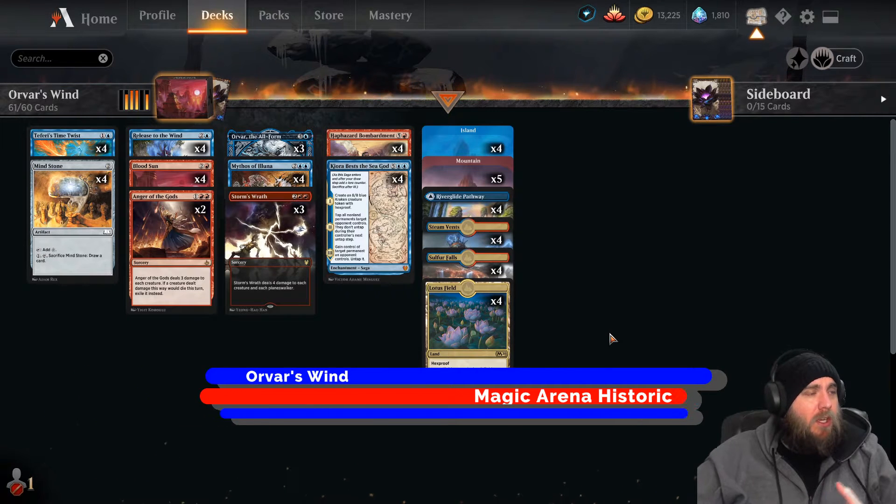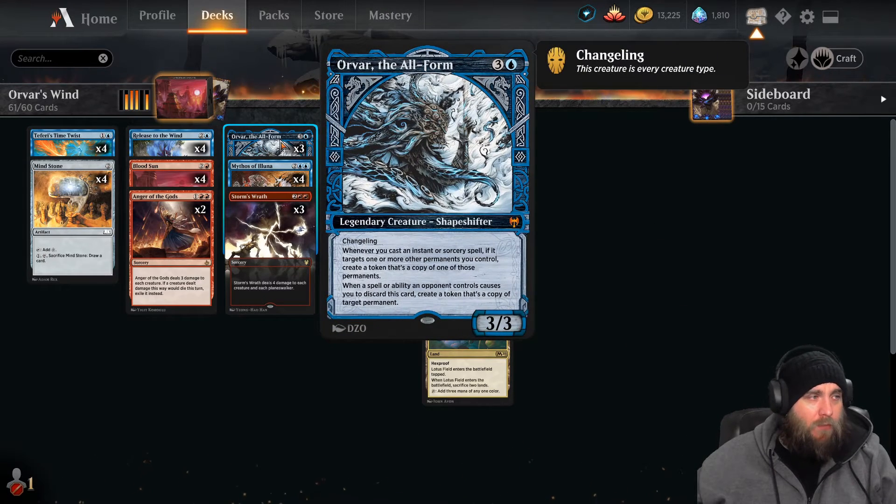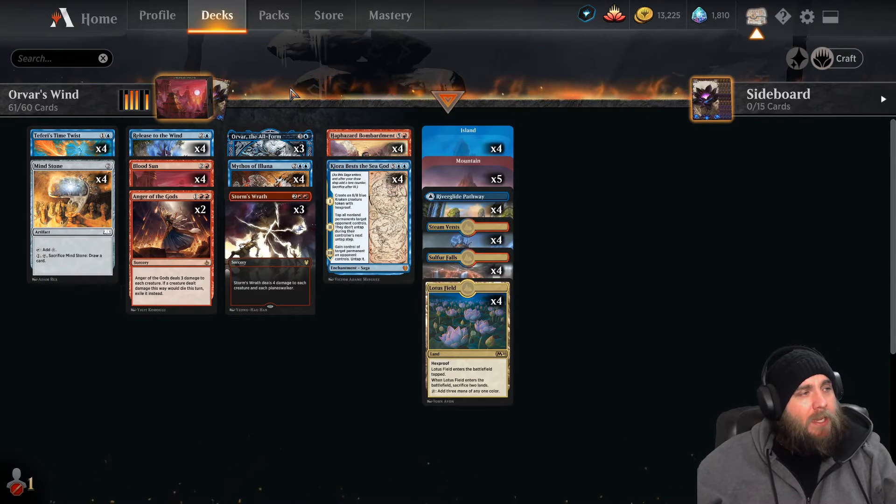We are playing Orvar's Wind. We're trying to focus on some of the newer cards from Kaldheim, and today we're focusing on Orvar. Orvar, if you're not familiar, is a four-mana 3/3 legendary creature — a shapeshifter, a changeling, so he's all creature types. His ability says: whenever you cast an instant or sorcery spell that targets one or more other permanents you control, create a token that's a copy of one of those permanents. He's a mythic, so this does make the deck a little more expensive.